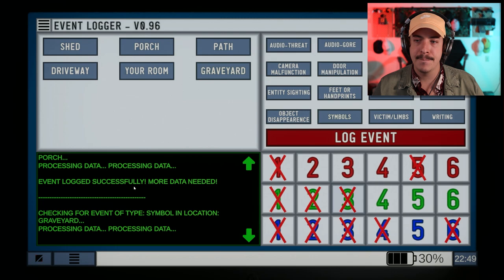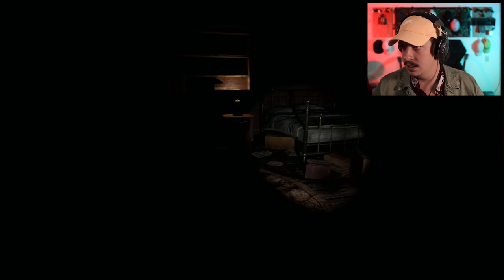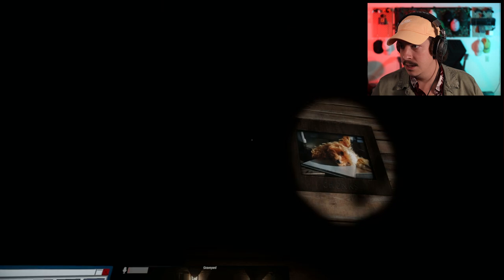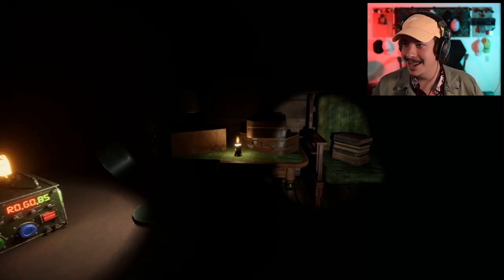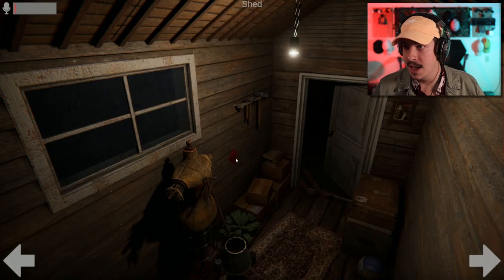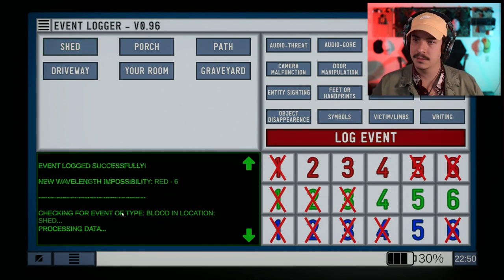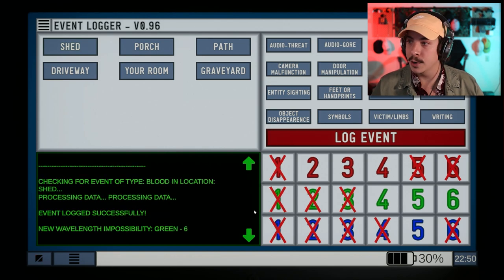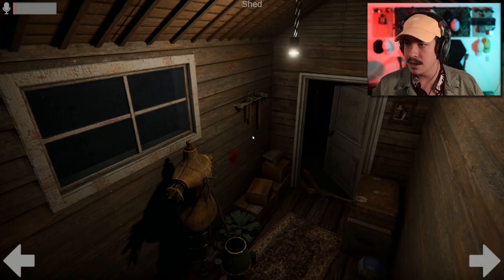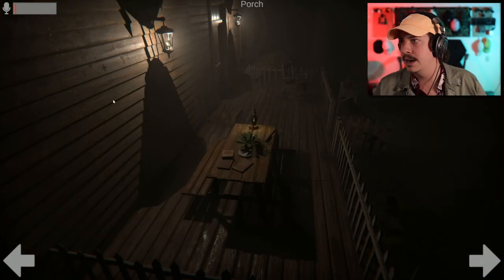We're getting somewhere, keep looking, keep processing — got to get all these anomalies. And there's a little anarchy symbol that's blood — that was not there before in the shed! Back to the shed, blood slash gore, log event. Processing — Green Six! Okay, we're knocking this thing down, this is great. I don't think we need to worry about the other marking over there — we already got this symbol.